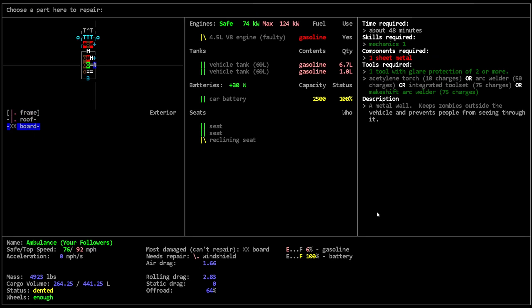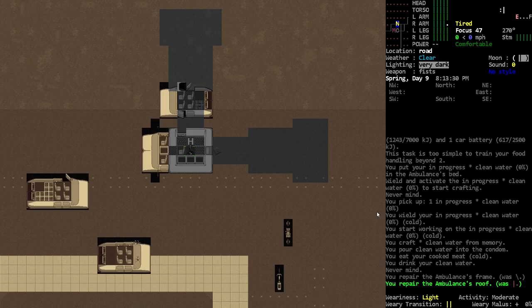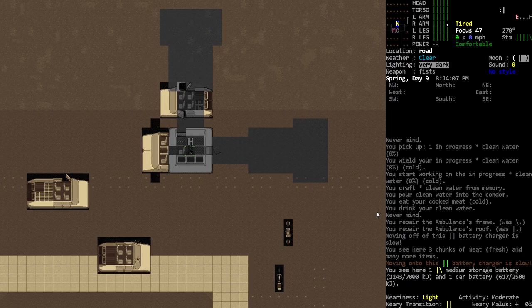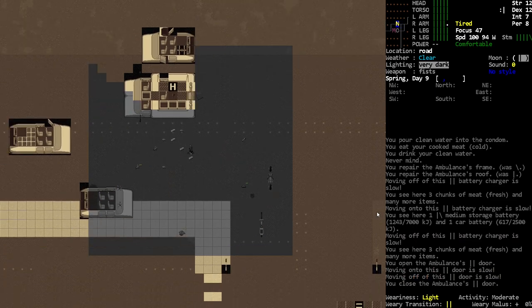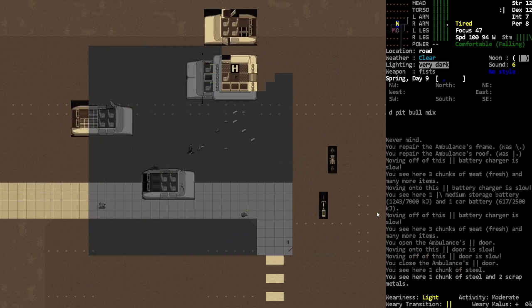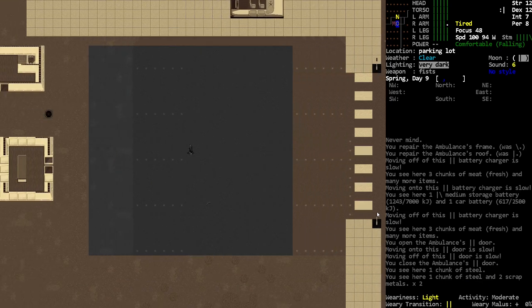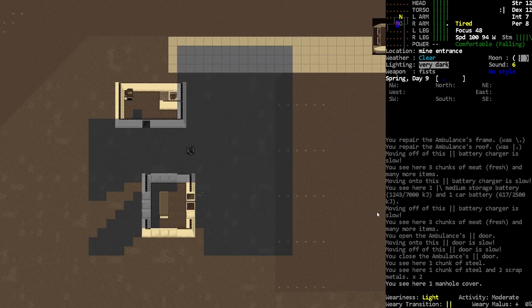That needs a whole new metal sheet — I think we can do that though. Our weariness is light. Maybe we shouldn't go out right now, but I feel like — yeah, that dog's there. Although we're weary, we're probably not gonna have to do much fighting down here.